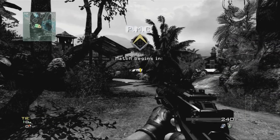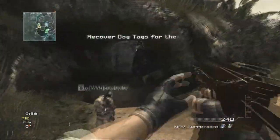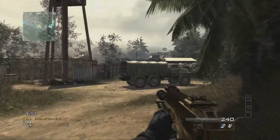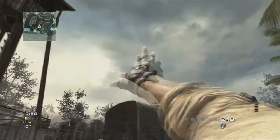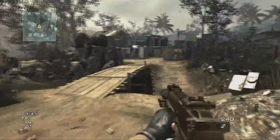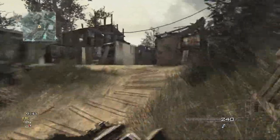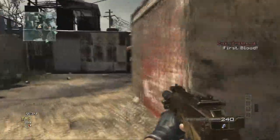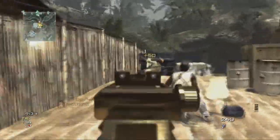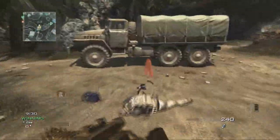Hey guys, I'm bringing you another gameplay on Village. It's not exactly a mob — unfortunately it could have been a mob but I just got shot down. As you can see, I'm playing with the sexy gold MP7 this time, which I think is one of the best guns in the game. I'm using it with a silencer — I think the best attachment for this would be the silencer or the rapid fire.